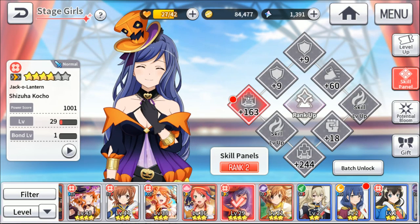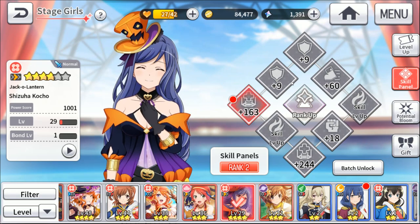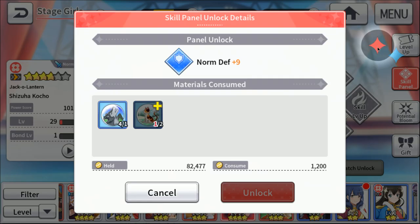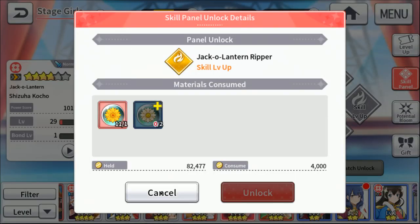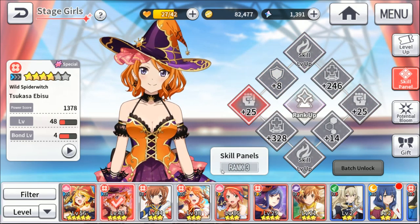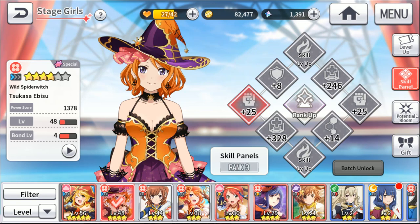The cool part about this game is if you have the materials for multiple connected skills, you can use the batch unlock and it'll unlock all of them at once. That gives you access to the two connected skill nodes and raises your action skill level. To go up to the next rank, you have to unlock all the ones around the diamond and then it gives you access to the one in the middle. I think ranks go up to five.